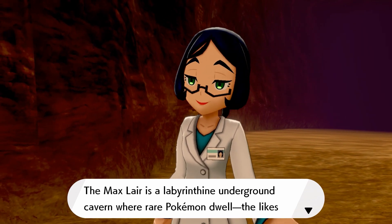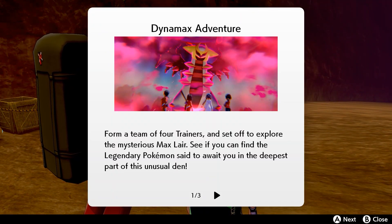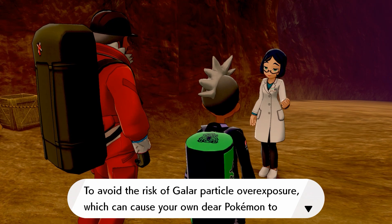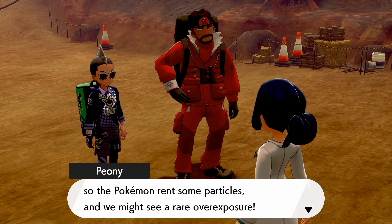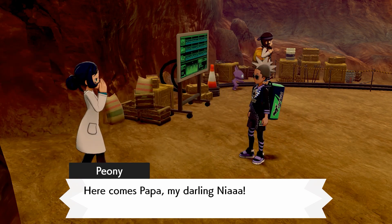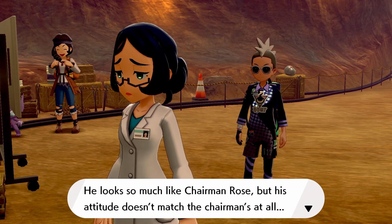I like how Pokemon has some cutscenes now, like in the Gamecube games they had it. Legendaries - they take part of the team as far as single Pokemon. Explore the den, you'll come to branches and decide the team. Mass raid battle, catch the Pokemon, you can swap it out with one. Seems pretty straightforward. It looks so much like Chairman Rose but his attitude doesn't match the Chairman's at all.